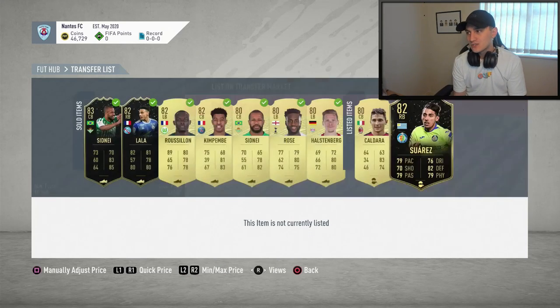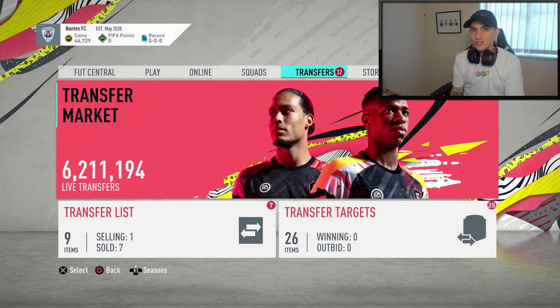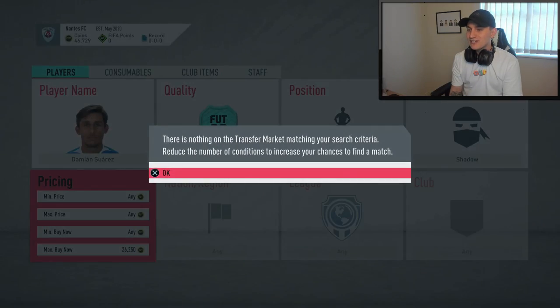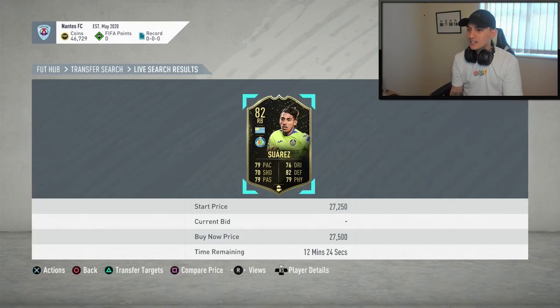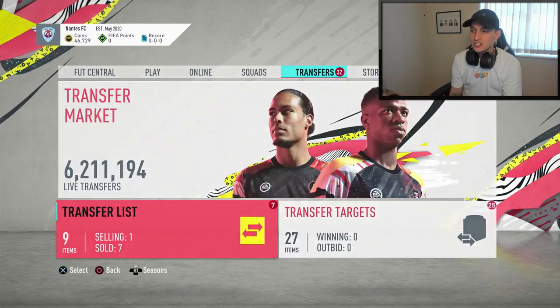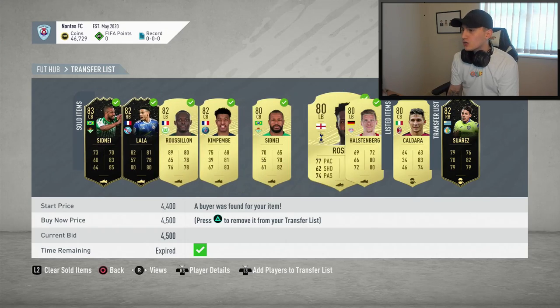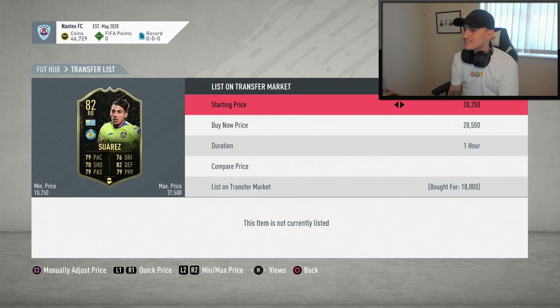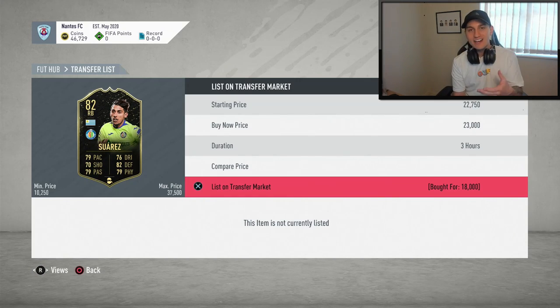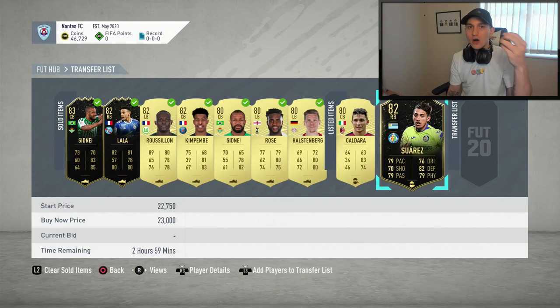We're up to 46,000 coins and we've managed to get ourselves another Suarez with a Shadow chem style for 18,000 coins. His price is fluctuating slightly — I think I listed mine at 33k last time, but as you can see he's up on the market at 27,000 coins. A card just went off at 25,000 coins, so I don't want to go any higher than that because someone else could list a card slightly cheaper. I'm going to list this one up at 23,000 coins for three hours.